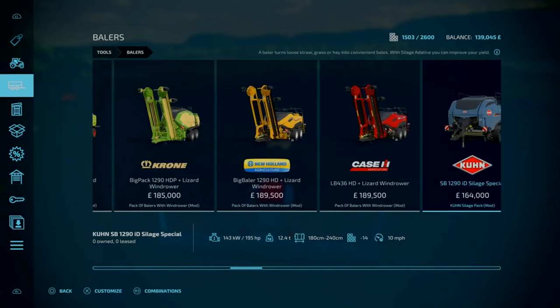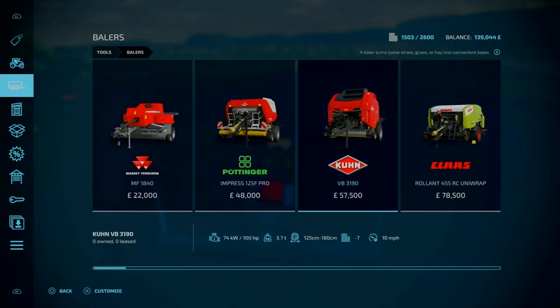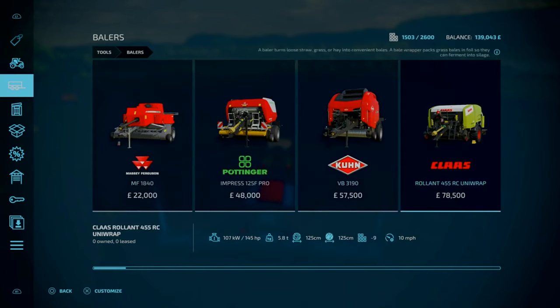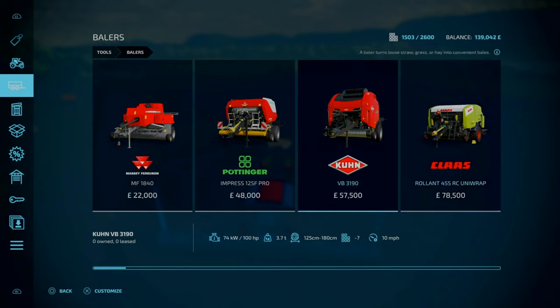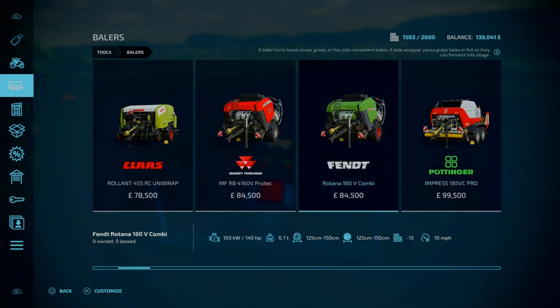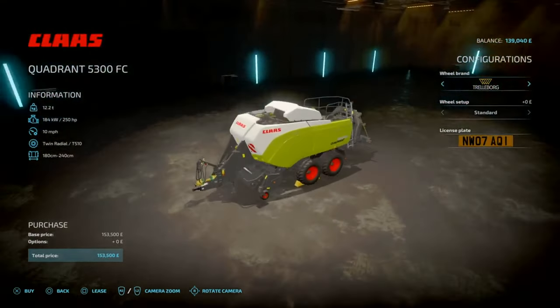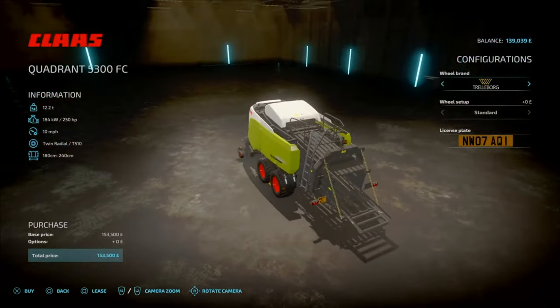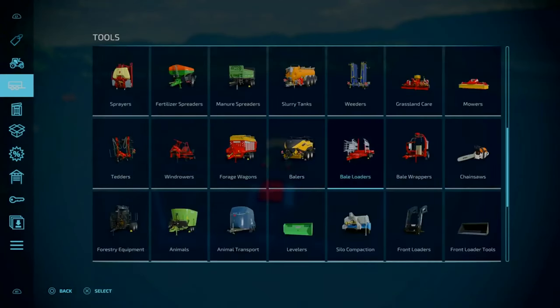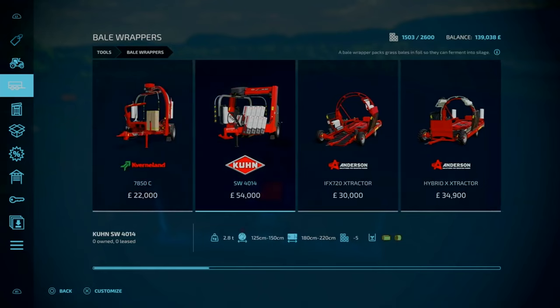Things like straw bales - we need that for bedding and for TMR. A unit wrap or a quadrant baler would be better personally. The quadrant baler is 153 grand and the wrapper is 54 grand. You can do mixed bale types - tough choices. Let's take a gamble. All of these have the same horsepower requirements: 70-80 horsepower, 6.7 tons for these two.